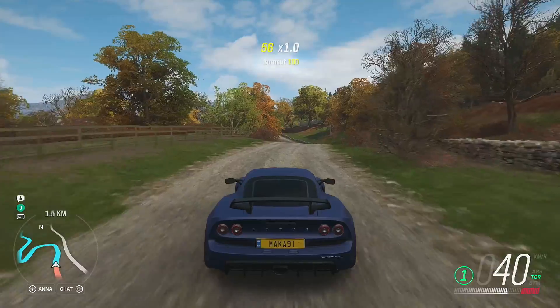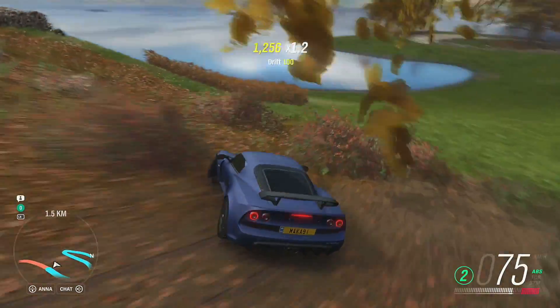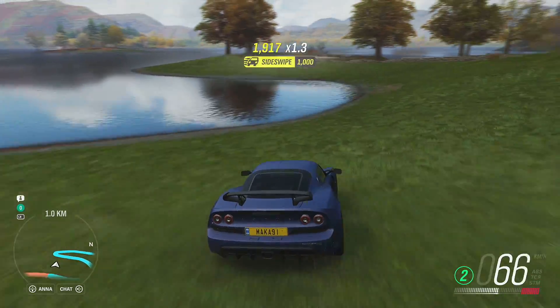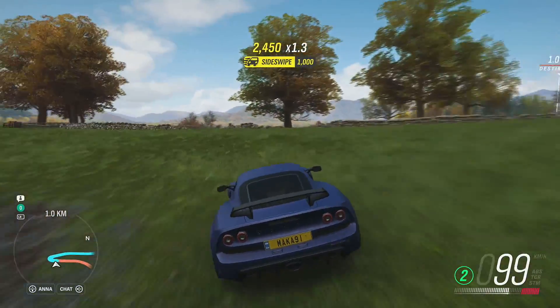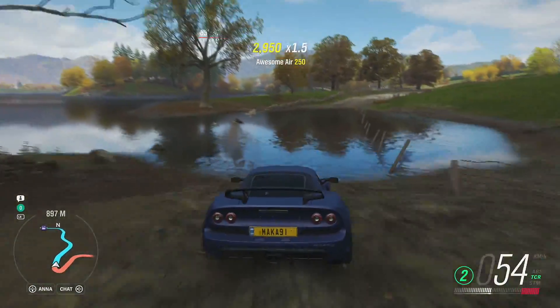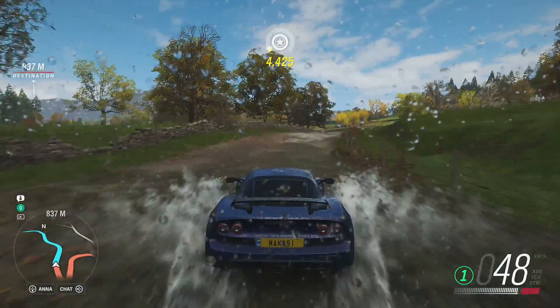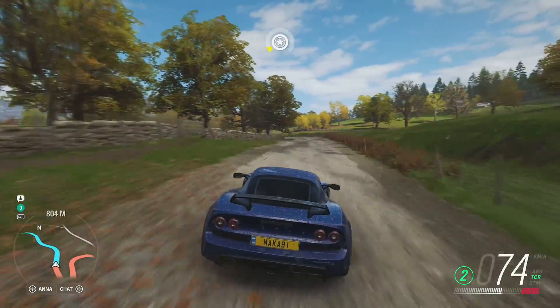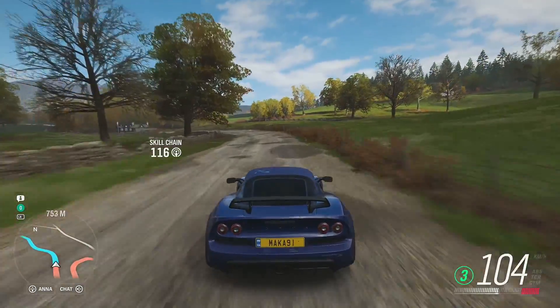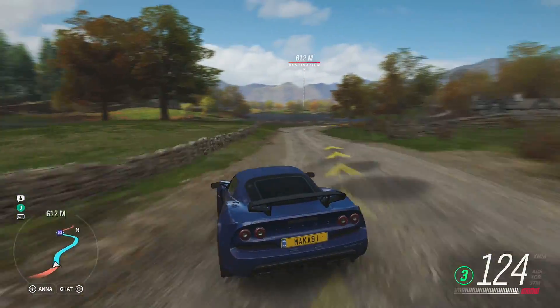Hey guys, Macca here with a quick Forza Horizon 4 video. In this video, I'm going to show you guys all 12 of the beauty spot locations in the game. These are going to be actual locations or references to real life locations that are quite scenic. They tell you maybe a little bit about them in the small dialogue that happens during them. Going to all 12 will grab you the achievement called Taking the Grand Tour, a reference to the show.